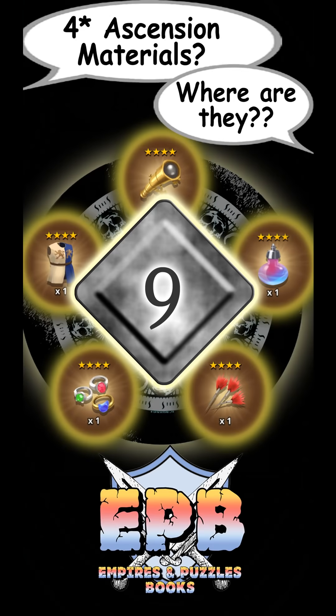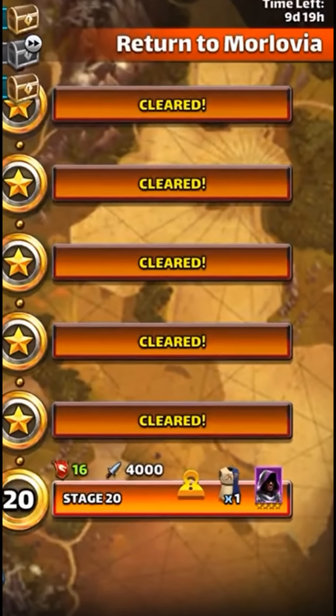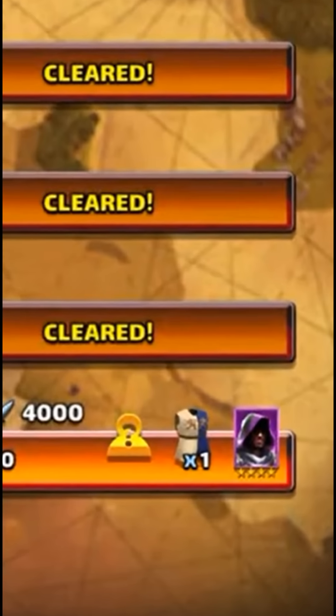Number 9 is the 4 seasonal events that happen throughout the year: Spring Veil, Sand Empire, Return to Merlovia, and Santa's Challenge. Each of those features an opportunity to obtain 4-star Ascension items.